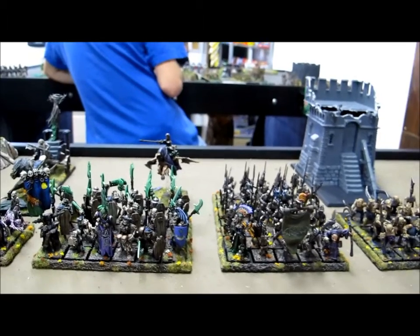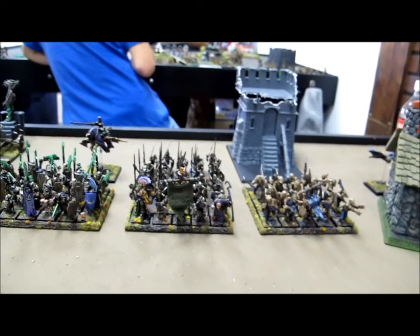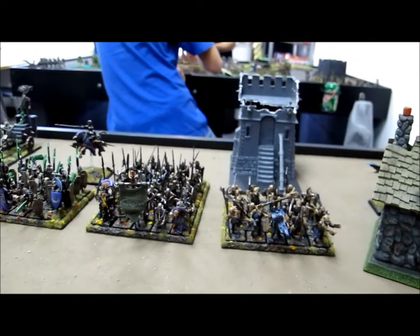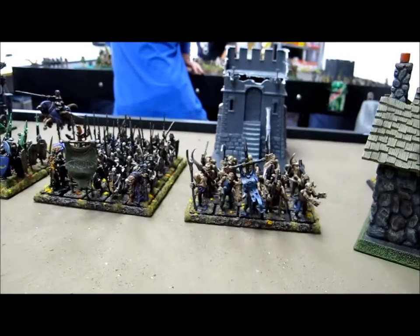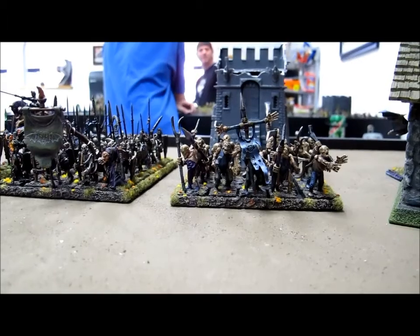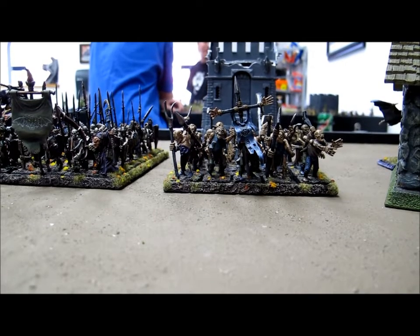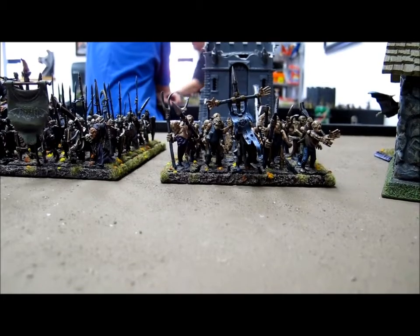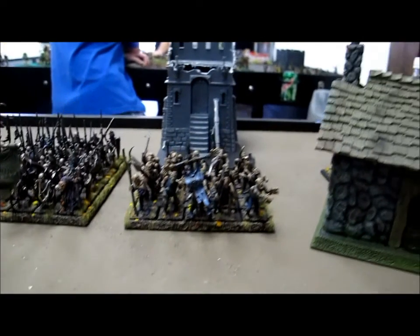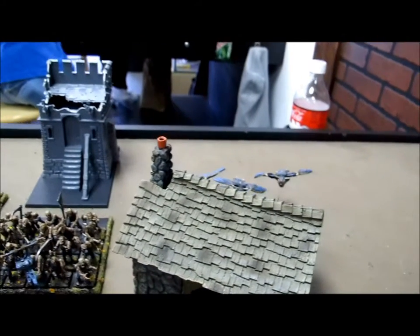I've also got a unit of 20 Zombies on one flank. The idea is that if something comes across the table that I'm not ready to deal with, I'll throw the Zombies in there to tie them up for a turn or two and buy me the extra time I need. With my three main combat blocks, I only want one fighting at any given time so I can support them with all my tricks. Behind the building next to the Zombies I put my three Fell Bats as my first deployment, so I wasn't giving my hand away early. Behind the building they can't get shot on the first turn because line of sight is blocked, and if not, the archer unit will be too far away.